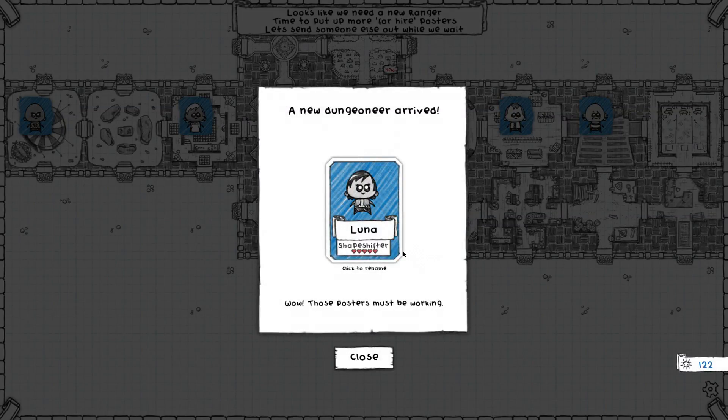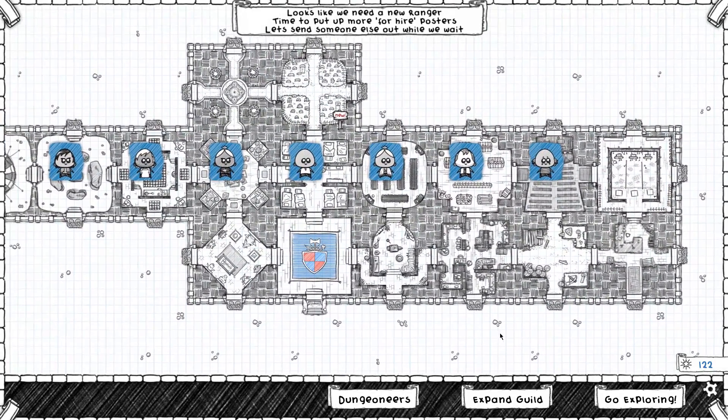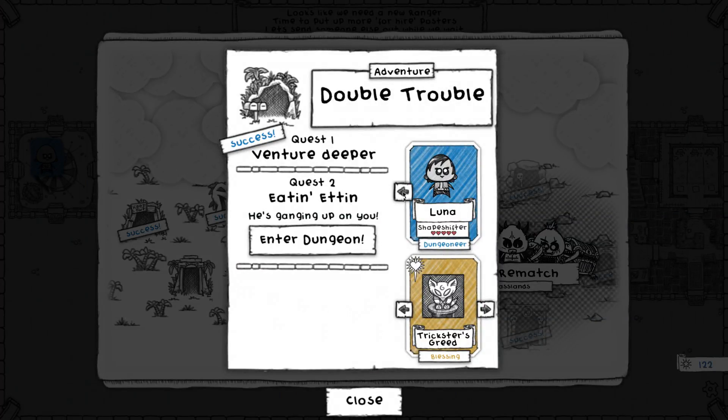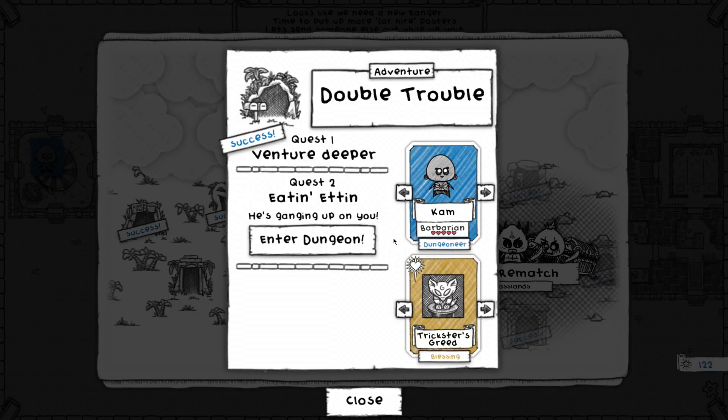Let's return and find out what we're gonna do. We have Luna the Shapeshifter — I'm definitely gonna keep that name. We can't actually do anything in the guild so we'll head back out. Let's try this mission here — I want to keep Luna safe. Who should we take through? One we haven't actually played with yet is the Barbarian. This character is a very sacrifice-oriented one — you deal damage and take damage — so it's gonna be interesting to see what happens. We'll go in.